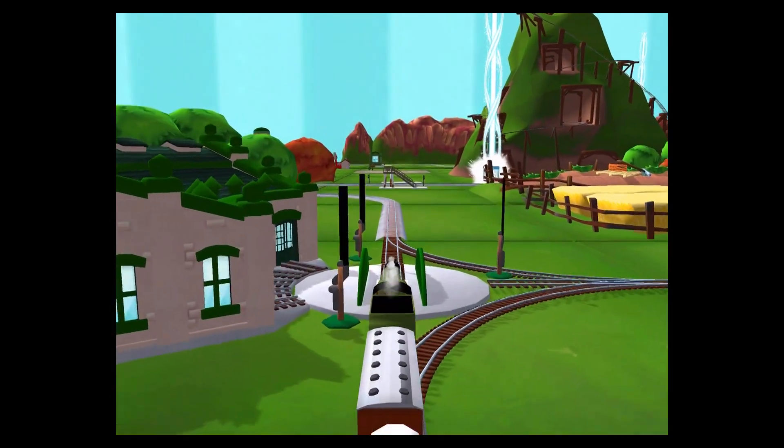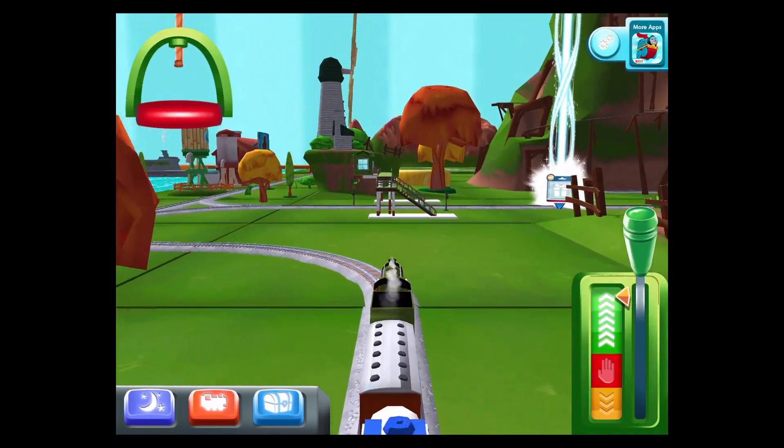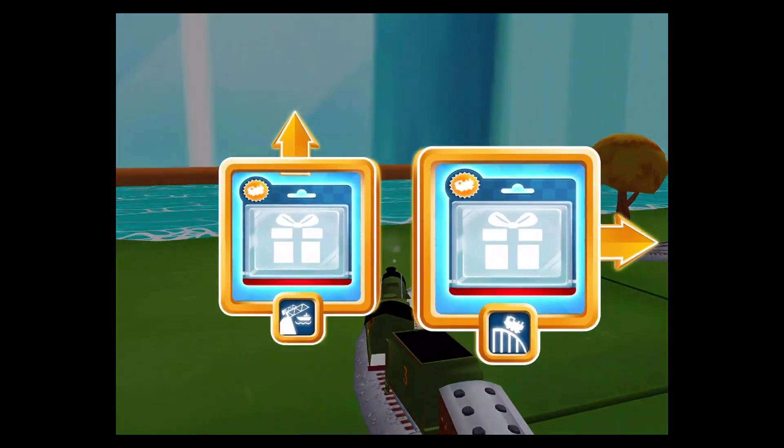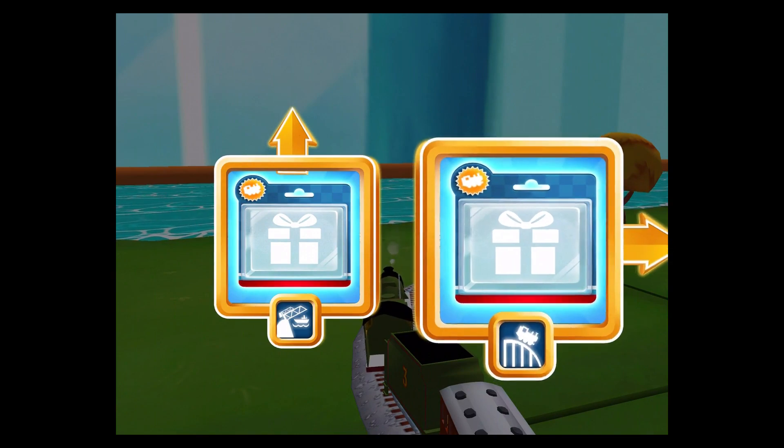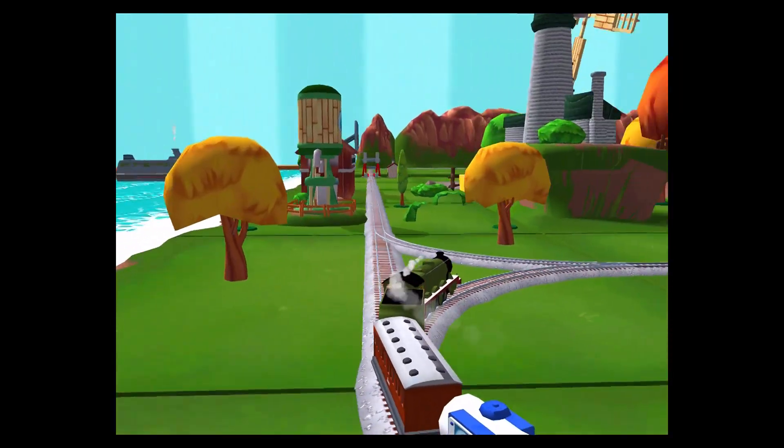Right leads to... Forward leads to the Rolling Bridge. Right leads to the Crazy Coaster Mountain. Next stop, Crazy Coaster Mountain.